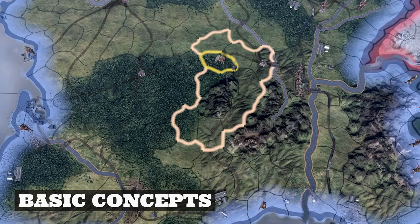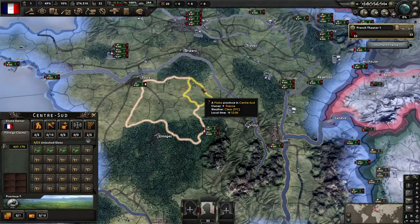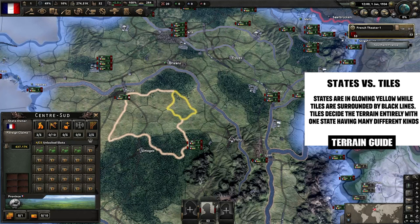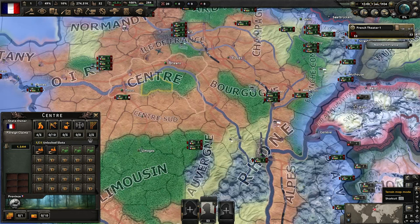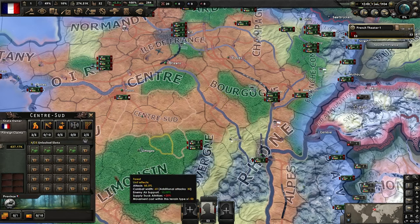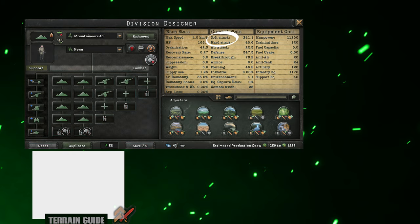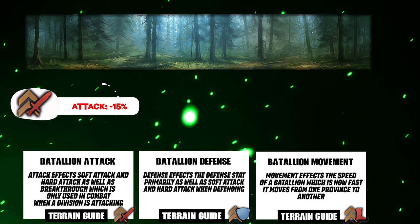Starting with the basics, every division deployed will sit on a tile or province — portions of the map which can be clicked on and which your units move on. Tiles are parts of states, where supply buildings and economic elements are handled, but tiles in a given state may have wildly different terrain types. To see terrain as a whole, simply click on the terrain map mode, which gives a clear overview for planning. Clicking on a province shows the terrain type and its stats when hovered.